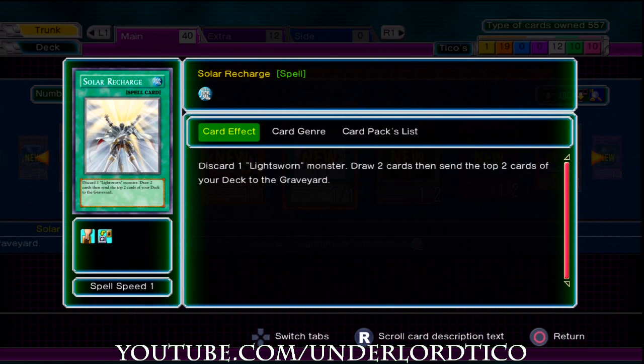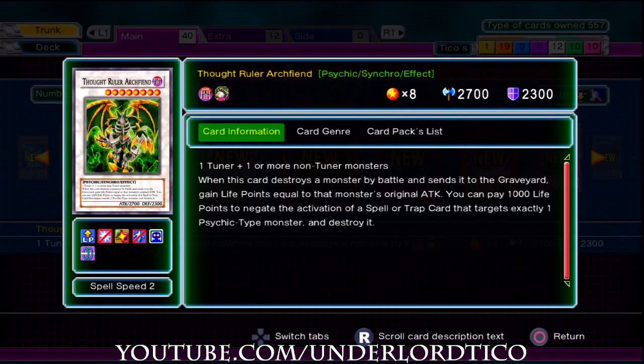Another Solar Recharge — that solar flare thing that pretty much works for Light Sworns again. So if you want to make a Light Sworn deck, this is especially the super pack you want to get, because this one will give you a lot of extras for the original number nine pack.